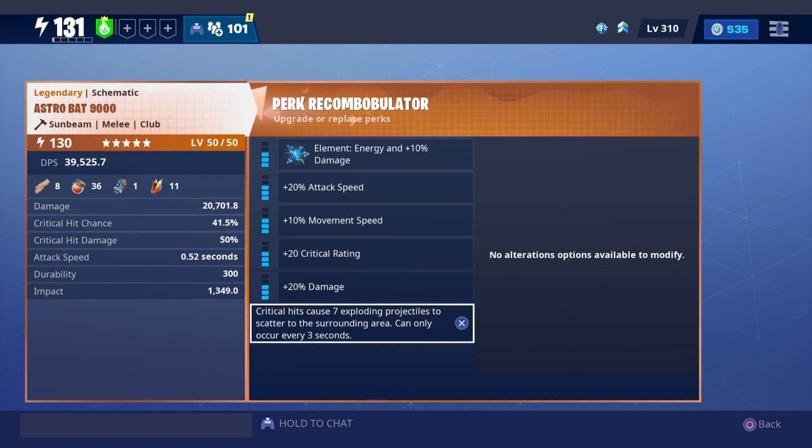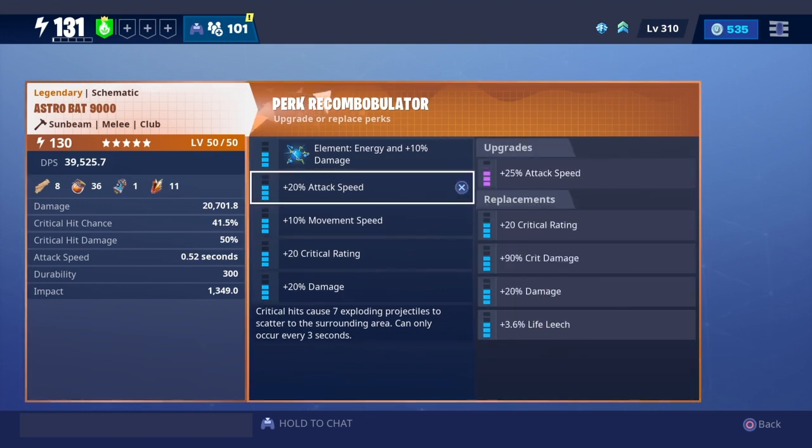The sixth perk is: critical hits cause seven exploding projectiles to scatter to the surrounding area — can only occur every three seconds. That is going to be a big deal when attacking large waves of husks. In-game damage is at 20,000 with a DPS of 39,000. In lobby with teams it'll go higher. Crit hit chance is 41.5% with crit hit damage of 50% and attack speed of 0.52 seconds. Durability is 300 with an impact of 31,349.